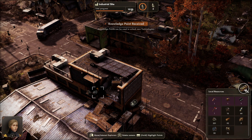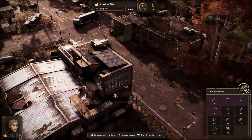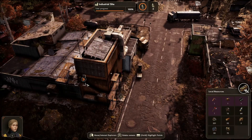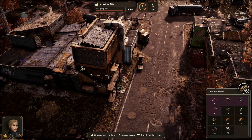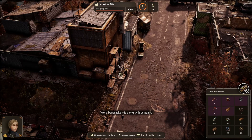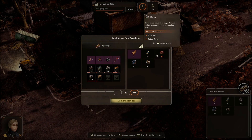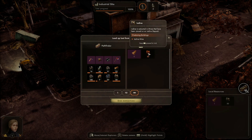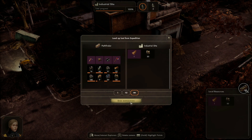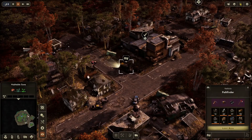That puts us at 100 — wow, we already got everything from this place! Let's head back. Let's take the axe along and of course bring whatever resources we can — iodine, nice. Let's end the expedition; we can pick up the rest later. I'm just going to send him back.